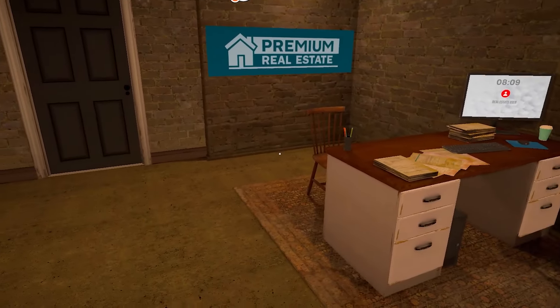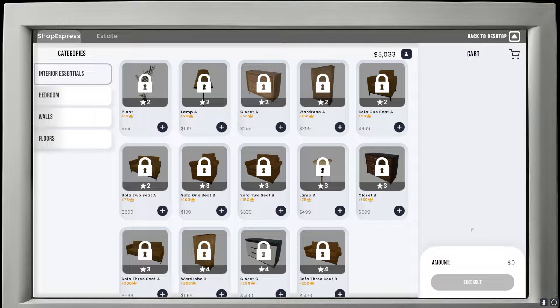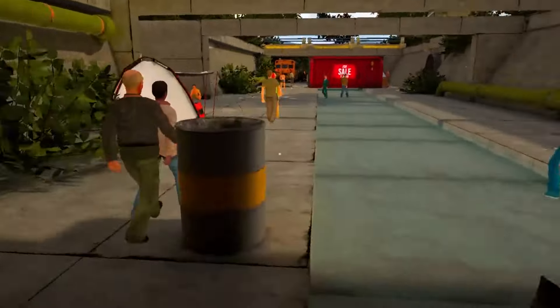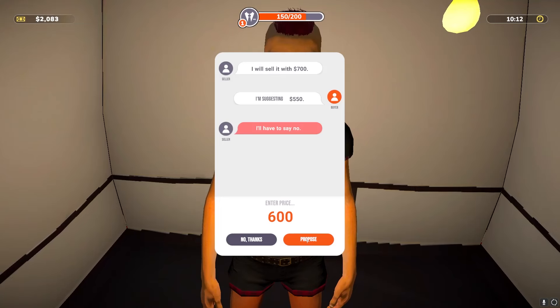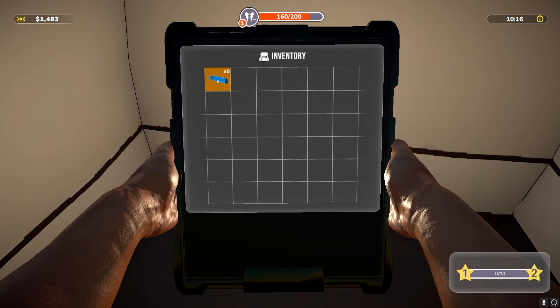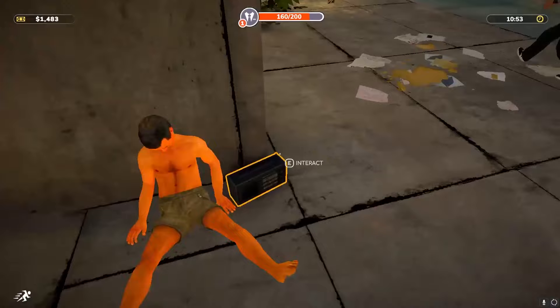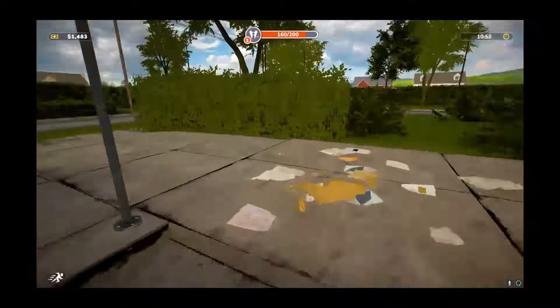Next day — we're 60 XP away from level two. Gonna buy 10 sleeping bags and find a new house. Found one for 700 — let's put all the sleeping bags in this house too. Back to the office we go.